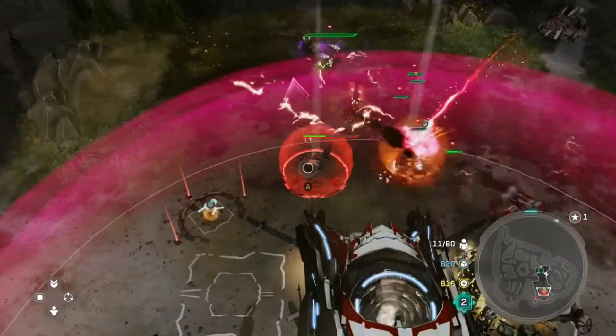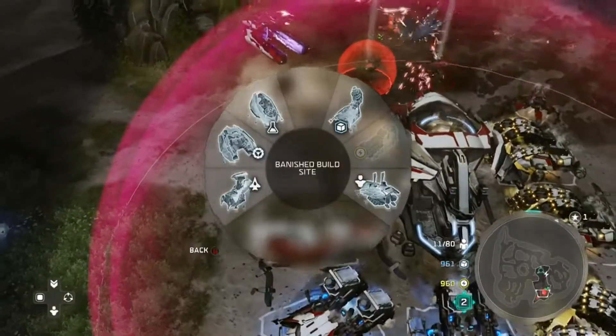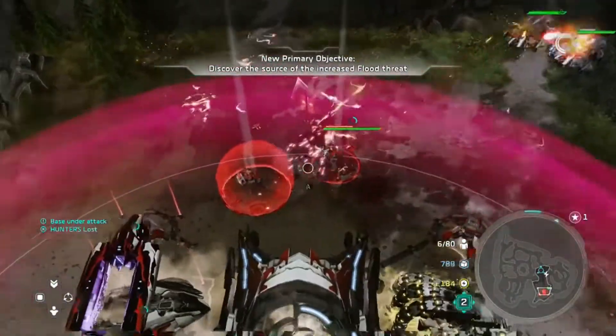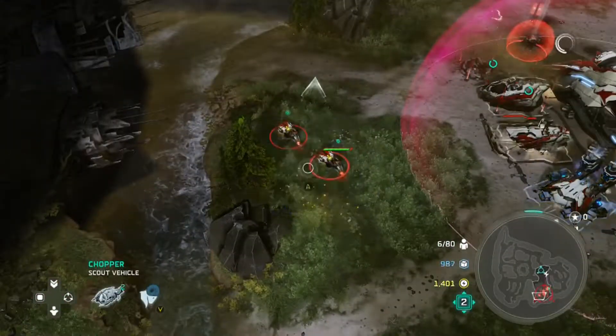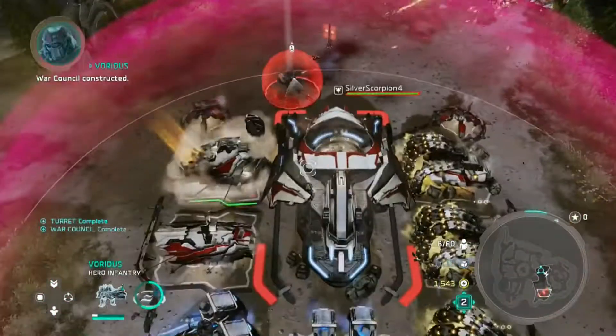But before we can do that, we're going to build up our base. You can see I made a shield generator on one of my turret plots. I'm going to build 3 turrets on the other remaining 3 turret plots and eventually upgrade them — one anti-vehicle, one anti-infantry, and one anti-air. So I'll have one of each turret type, plus the shield generator.